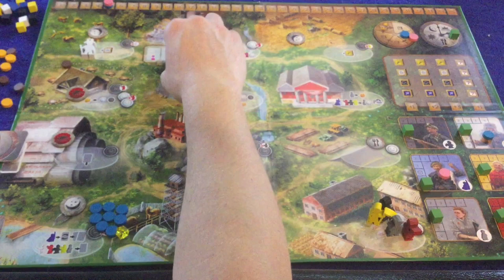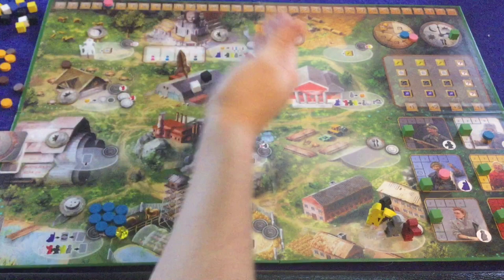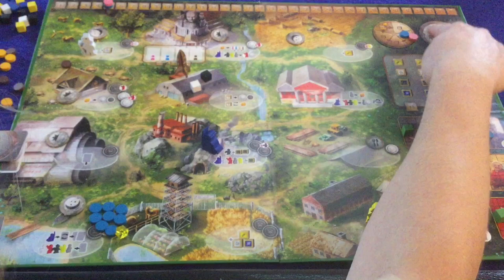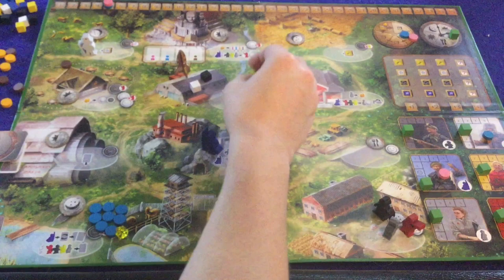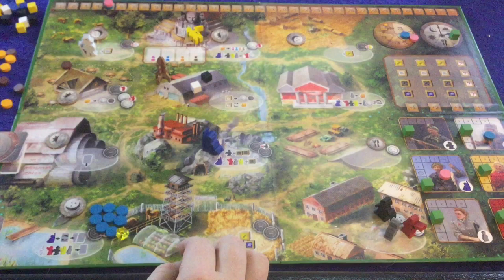We pass the rocket to the next player — you always pass the rocket every single time — and now these locations are open. Everything is open during the day phases. Next, the pink player goes first and places a worker. You also make sure you set up all six people every single time you move this little cube. Let's say pink decides to move the yellow person, and this is a good time to explain all the different locations.